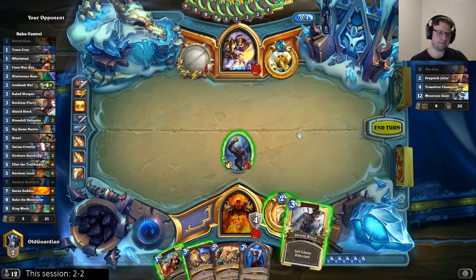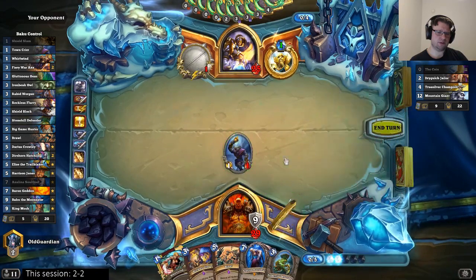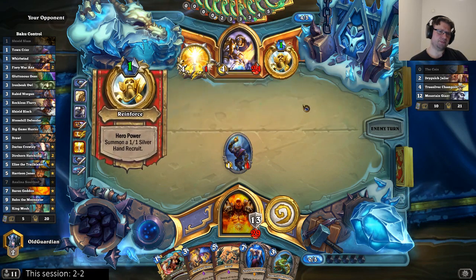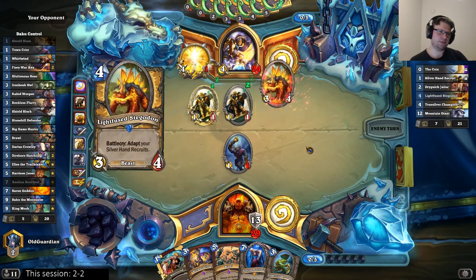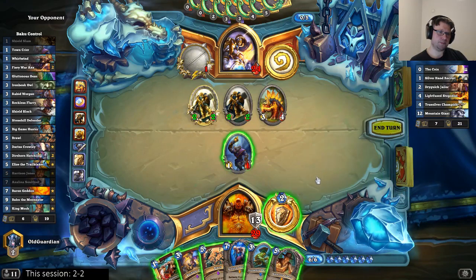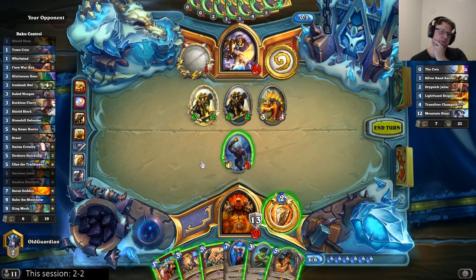They might get stronger. I would ideally like to Shield Block after a Flurry, but right now my hand is pretty dry. Next turn is going to get a bit stronger. I'm probably going for some flood. I would just do a Stegadon, I like that play — it was a nice play. So is this the kind of deck that runs Silver Sword? We're not in too much of a hurry yet. I still have enough armor to get a Reckless Flurry going.